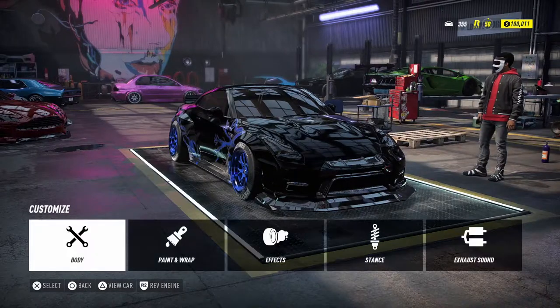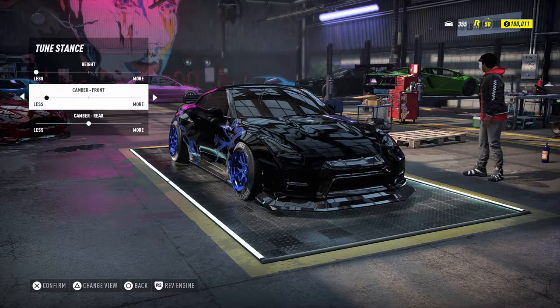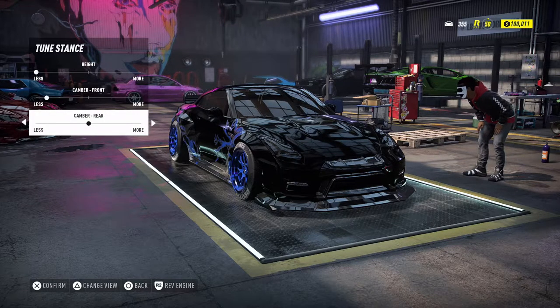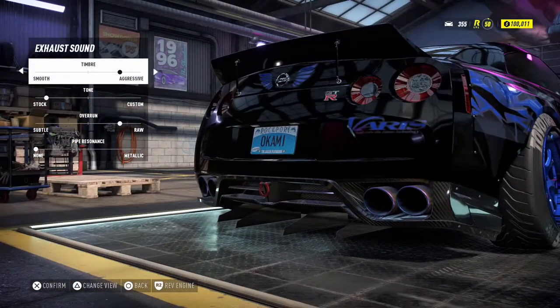My stance is all the way to the left. My front camber is one notch to the right and my rear camber is sitting in the middle. This is how my R35 sounds compared to the first build.